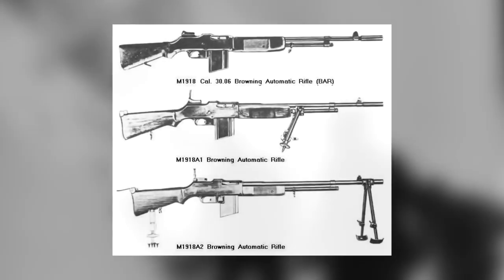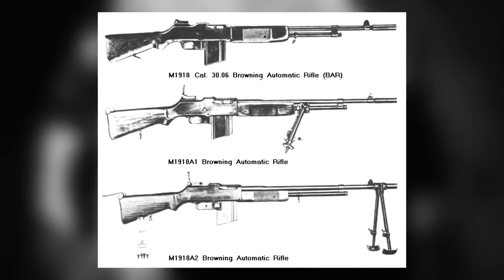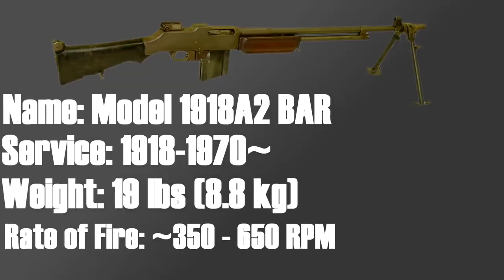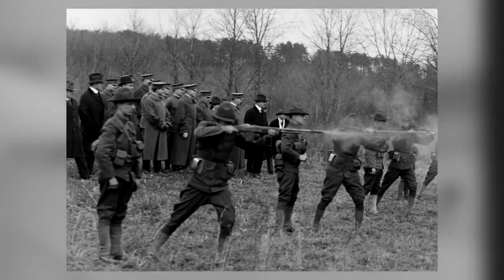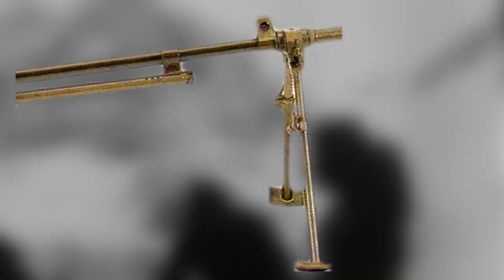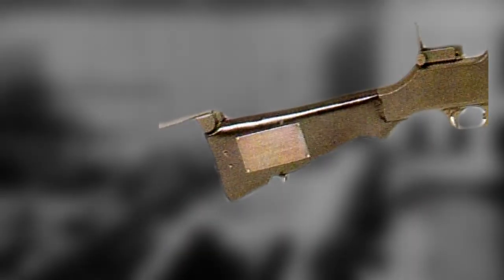In 1938, ten years after the passing of John Browning, work and redesign of the BAR Model 1918 had begun. This work would give us the Model 1918 Alpha 1 and, more importantly, the Alpha 2. The redesign wasn't due to any major fault with the original weapon — it was mostly done to make the Model 1918 suit its new role and designation as a squad automatic weapon. Some of the things that came with the redesigned Alpha 2 were a skid-style bipod mounted to the front of the muzzle, and also a flash suppressor mounted on the front of the muzzle.